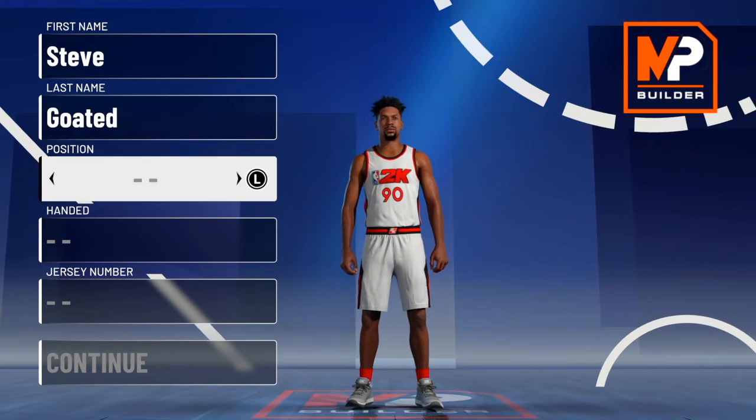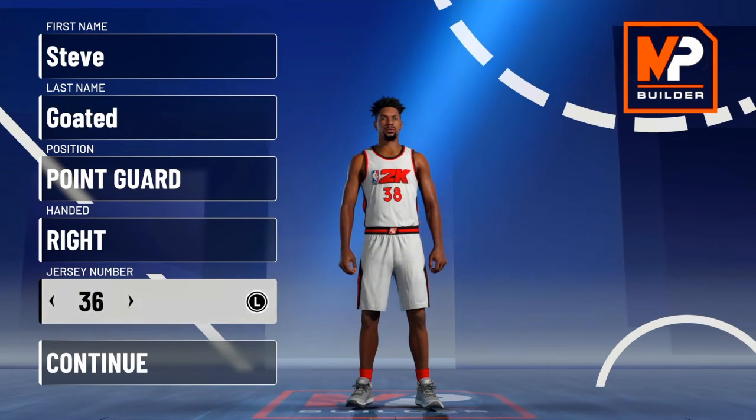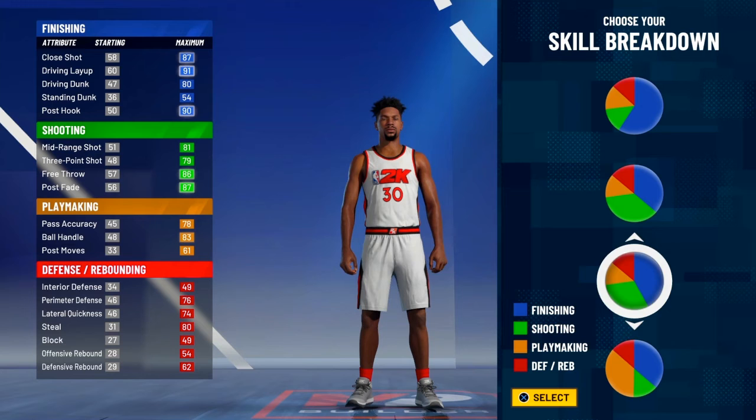For position, make him a point guard, right handed, and his jersey is number 30. This video's going up Wednesday. I think I'm uploading one video today — I don't know yet. If I do pre-record another one, I'll upload it.